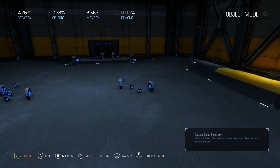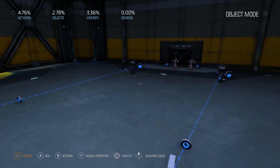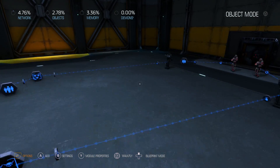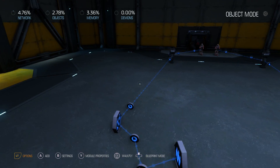Hey what's up it's Taclus and today we're going to be looking at a tutorial on how to set teams both for players and for demons in order to make competitive multiplayer games, and spawn in friendly and hostile demons.